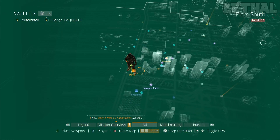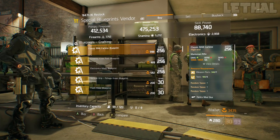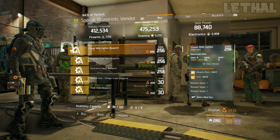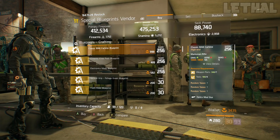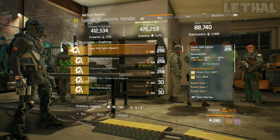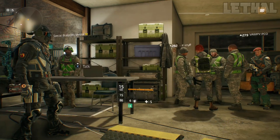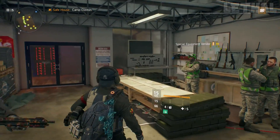Coming up next, we come to the Camp Clinton safehouse. The first thing you guys want to check out is this classic M44 carbine blueprint. Now this is something you want to use if you're going for a headshot build, like a Hunter's Faith or a Sentry build. This is not something that's really good for critical head damage — it's just really, really good for headshot damage. Because you can only put 2 attachments on it, which are a Muzzle Break and a Scope, from those attachments you can get all the headshot damage you need in order to make a one-shot PvP build.